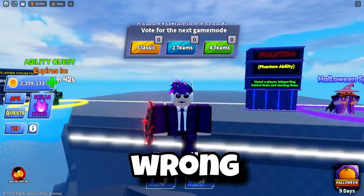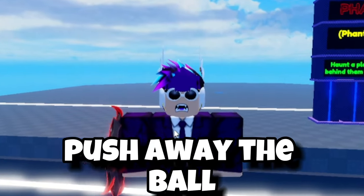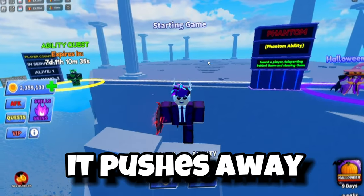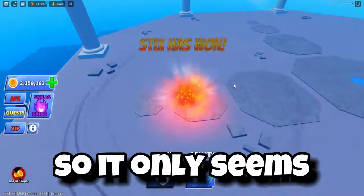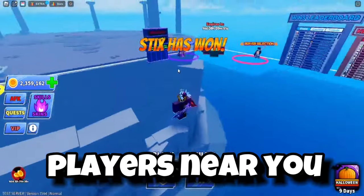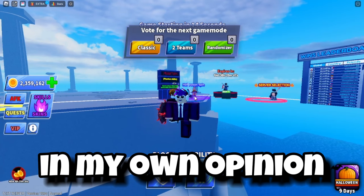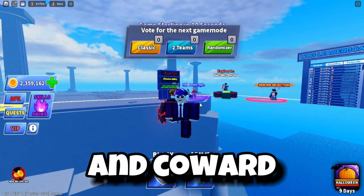It doesn't even move the ball away — was my prediction false? I thought it would push away the ball. Let's test this out near a player. So it only seems to push away players near you, not the ball — only those players near you. To be honest, in my own opinion, this ability is just useful for people that like camping and cowards.